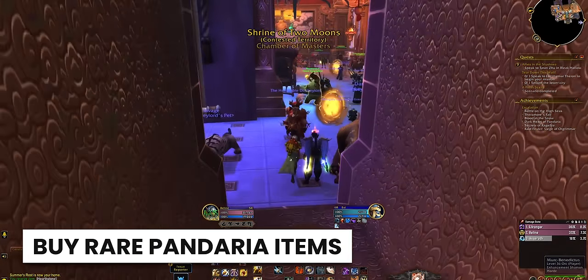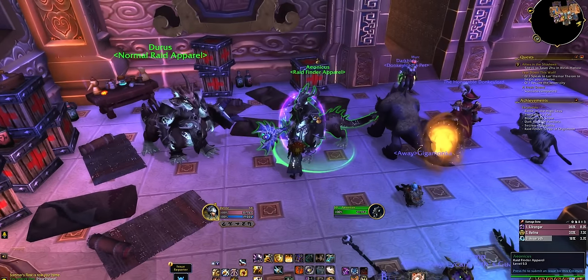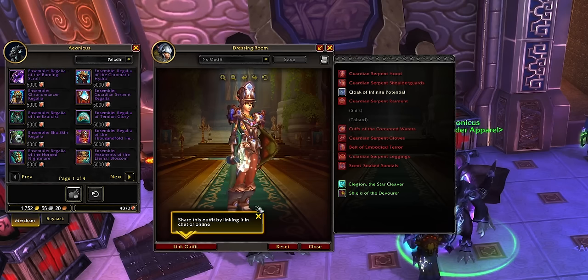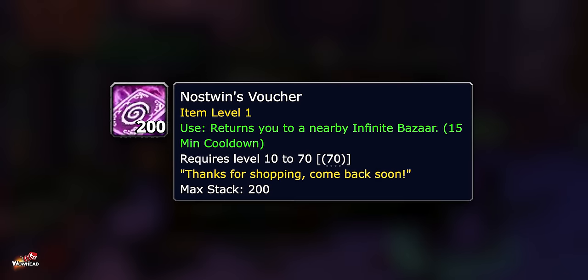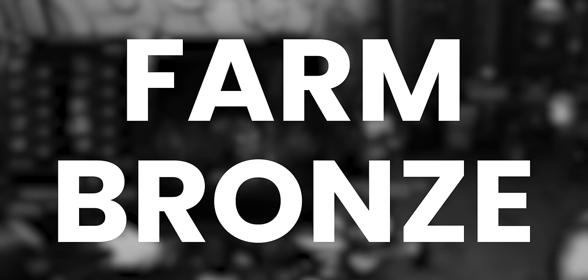Have you ever wanted a mog, a mount, or a toy from Pandaria but were never bothered to farm it or never lucky enough for the drop? Now's your chance. With bronze — the currency that literally everything you do gives you — you can just buy them outright at the infinite vendors, which you can teleport to with vouchers that you have easy access to. It almost feels like an official Blizzard private server. So if you want the Algalon mount or the Sha'Vanger mount, just farm bronze. Or farm them normally, get bronze, and if you don't get lucky enough, just buy it with the bronze you earn from farming.